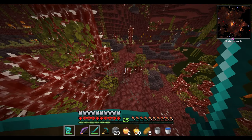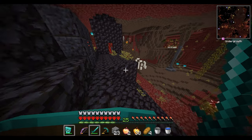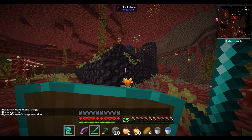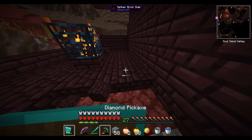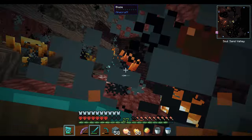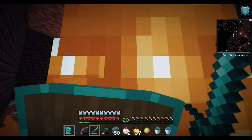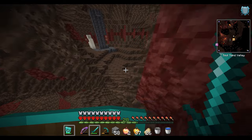Our objective is to find a nether fortress because of the wither skeletons that spawn there. This is not a nether fortress, but maybe this nether temple has something useful. I forgot about the TNT trap — and all the loot is gone. Just found a random blaze spawner here; sadly no nether fortress attached, but I'll snatch a couple of blaze rods. We got like eight.